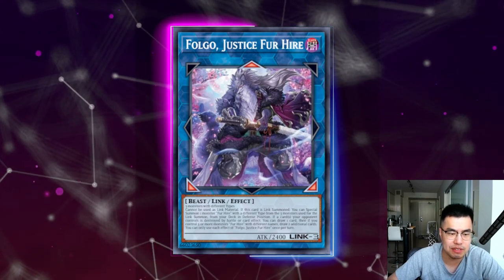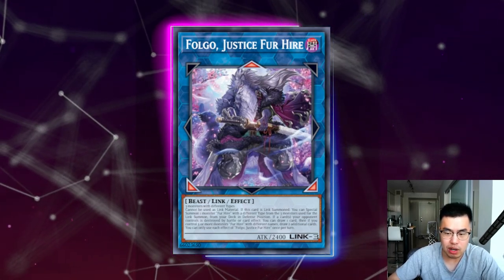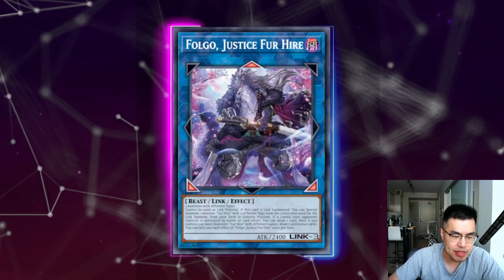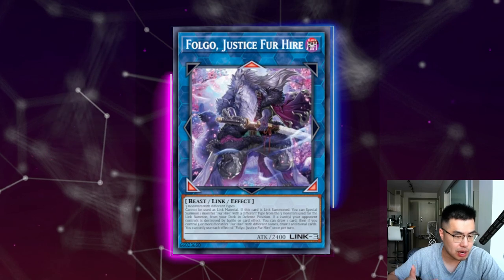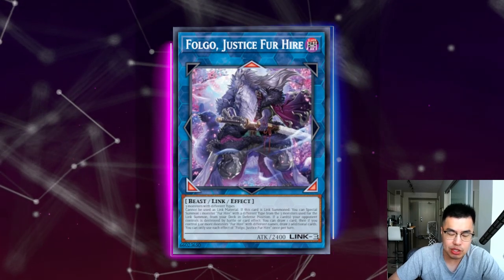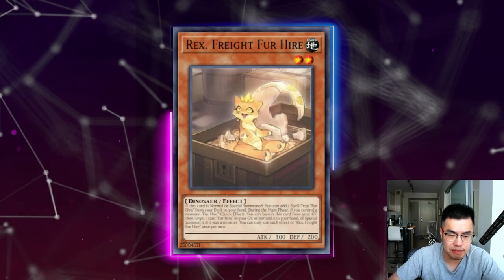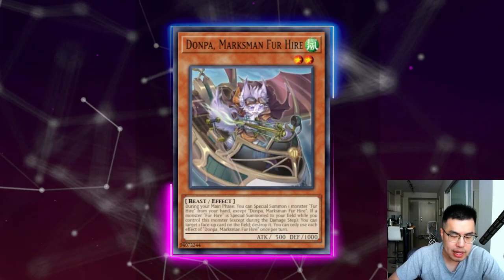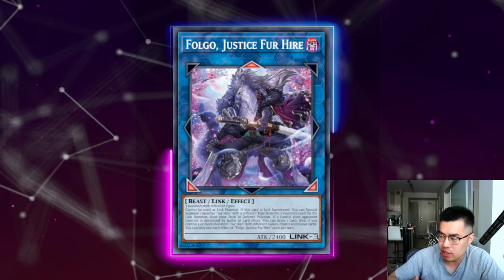So you would go Rex into the spell into Beat, then make the Donner and start going into your engine. Fogo Justice for Hire is a very powerful monster — when it's Link Summoned you can special summon one Fur Hire monster with a different type than the three monsters you used for the Link Summon, which requires three monsters with different types. It's a lot like Curious, and if a card your opponent controls is destroyed by Battle or Card Effect you can draw one card, then if you control three or more Fur Hire monsters with different names draw two additional cards — so you can draw three cards total. You can typically end on a board with Donpa and Rex in the graveyard; Rex can banish itself as a quick effect to bring something back, Donpa triggers to pop one of your opponent's cards, and then Fogo triggers to draw three cards — so it's very annoying to get rid of without non-engine cards.